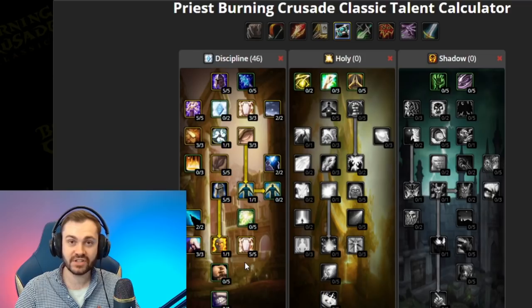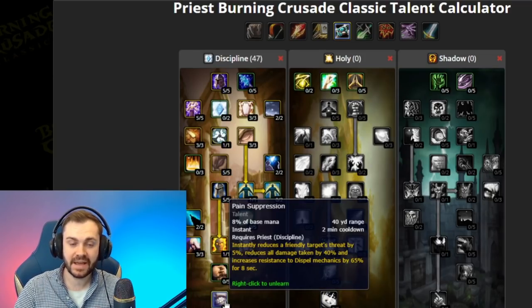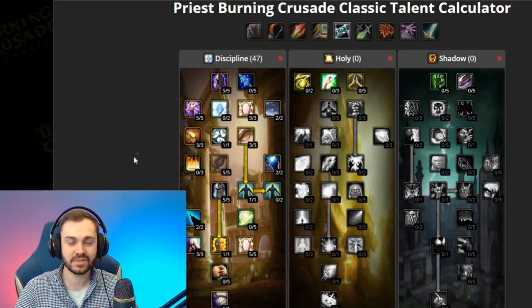Next we're going to go five out of five Reflective Shield, and this is something that wasn't actually meta in the original Burning Crusade but has recently on private servers been understood to be really really valuable. Finally we take Pain Suppression, which is our goal. It's important to note that Pain Suppression is a little bit different in Burning Crusade compared to retail — you cannot use it while stunned, however it also reduces the chance that you can be dispelled by 65%. In conjunction with Silent Resolve, this brings us up to around 85% dispel resistance, so you can also use it to protect buffs if you need to.